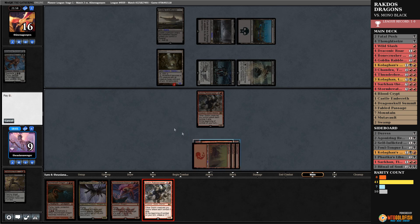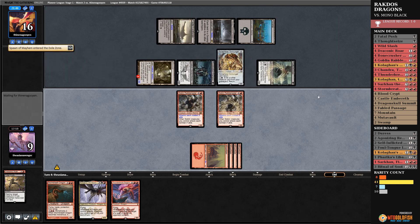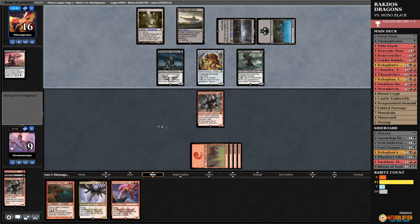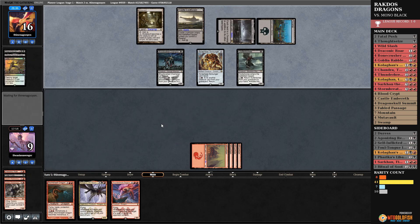I totally forgot there was an Urborg — just gonna ignore that. Dragging that to the Underworld feels bad on a deep emotional level. GGs. That was solid. Wait — did my Agonizing Remorse not go in? Oh, I didn't bring them all in. Foul Tongue Invocation again.